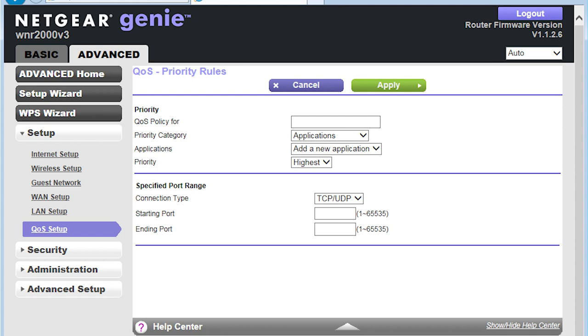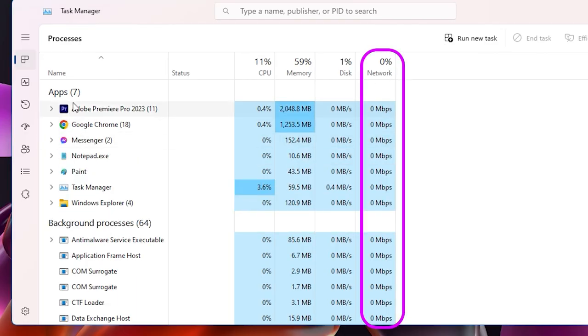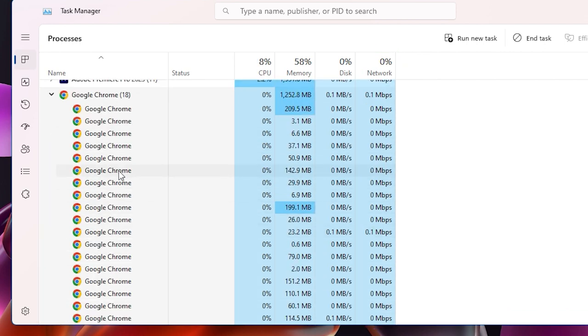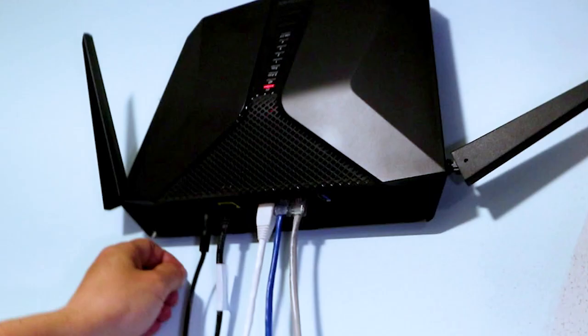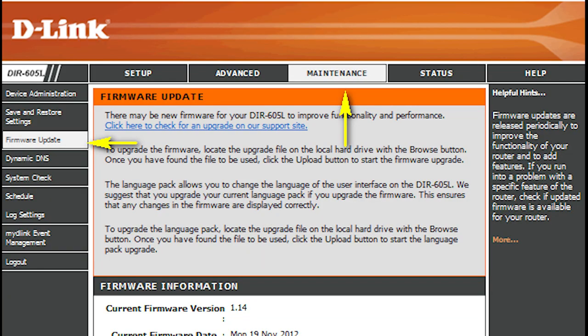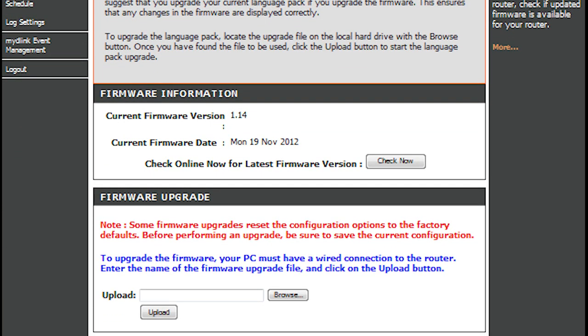Turn off any cloud backups, streaming services, or other bandwidth-intensive applications that might be competing for bandwidth. Power cycle your modem or router by disconnecting it from the power source for a few seconds, then plugging it back in. Check your router manufacturer's website for any available firmware updates and install them to improve performance and stability. If you consistently experience high ping despite optimization attempts, contact your ISP to troubleshoot and resolve any network-related issues.